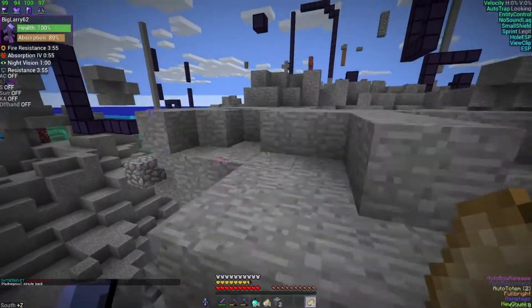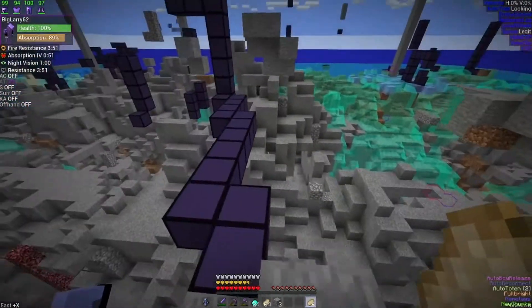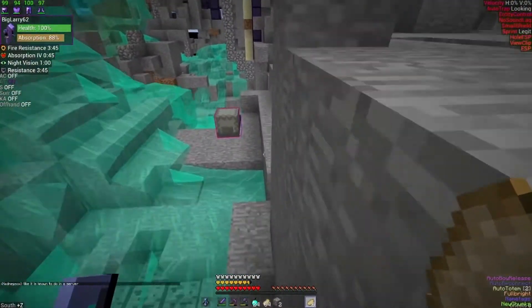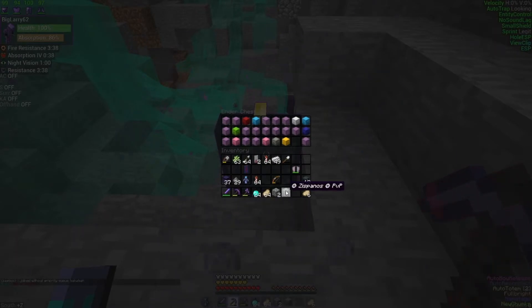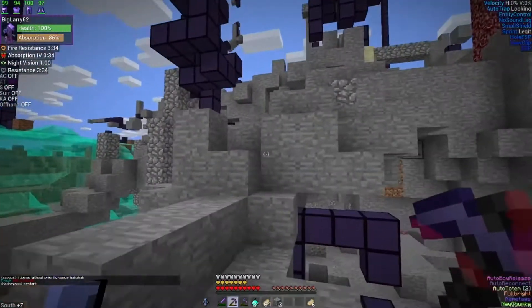There's a shulker over there. I wonder what's in it — let's go check. I'm down a shulker so I could use that shulker, even if it's empty, but there might be stuff in it. Alright, well, I'm taking it. There we go. Let's continue on.